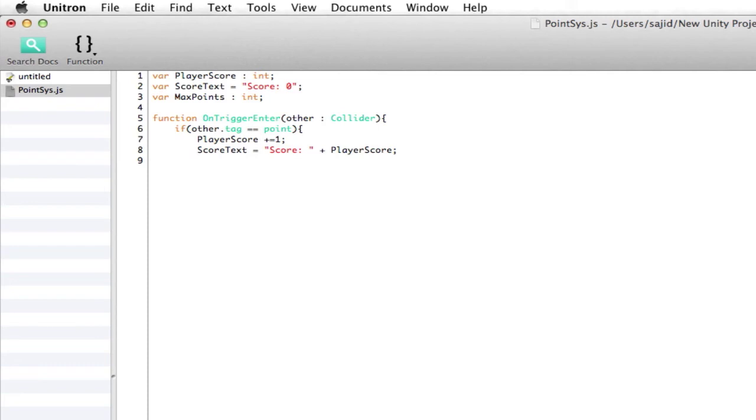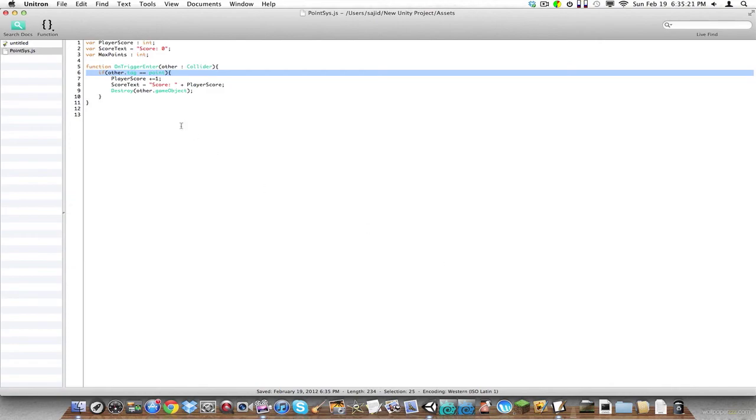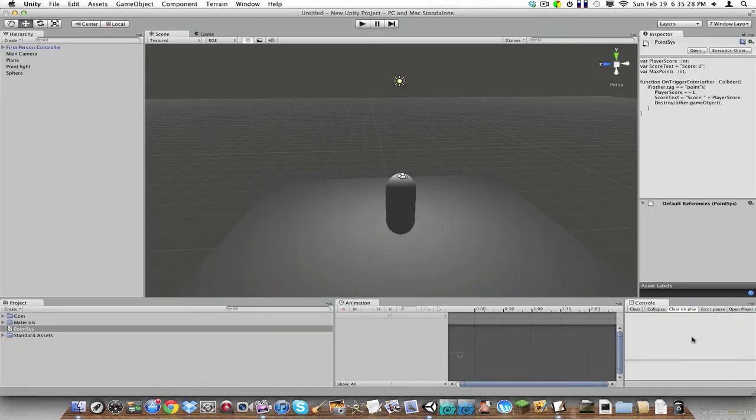From then on we're going to go to Destroy other dot gameObject — correct, that should not be caps. And then we're going to close that off and close the whole thing off. Let's save this and check for errors. Yep, looks like we got an error — forgot to put parentheses there. And we're all good.